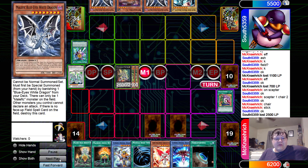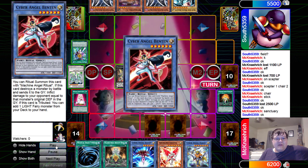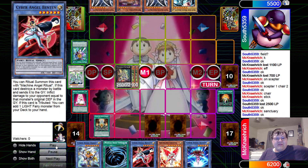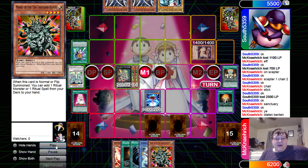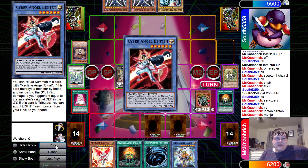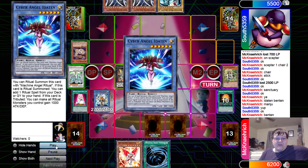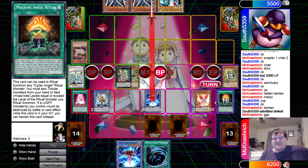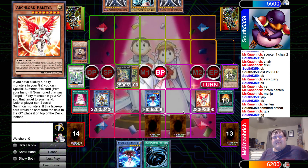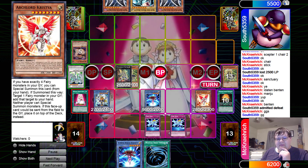We've got the opponent down to 5500. Terraforming comes down, Ritual Sanctuary for the Bend-10, and now we start the OTK process. Too much Retaliating C — why do you exist? We've got Manju established, get a free pop off Daigusto Emeral again, then ritual summon and slam in for game with the Dakini and Christia. Cyber Angels advance to the finals versus Super Heavy Samurai!